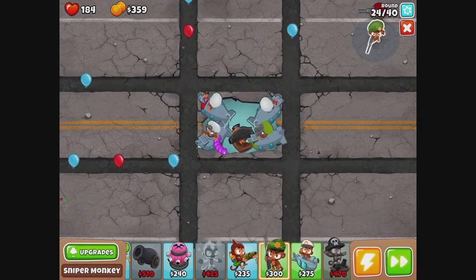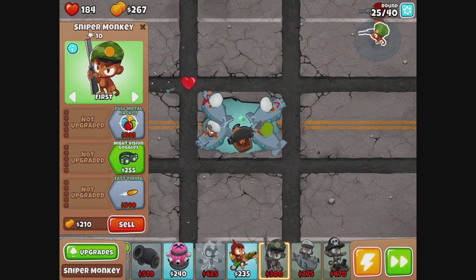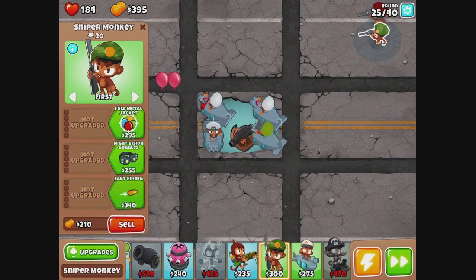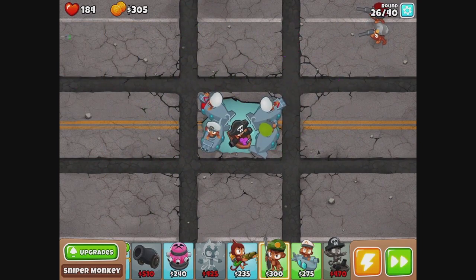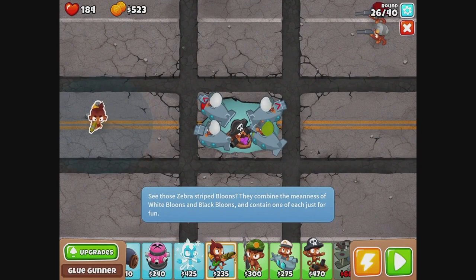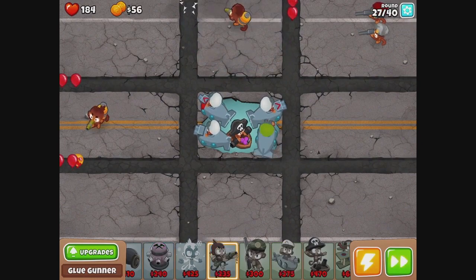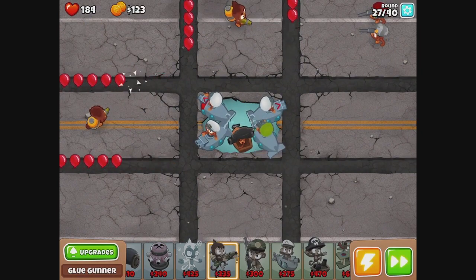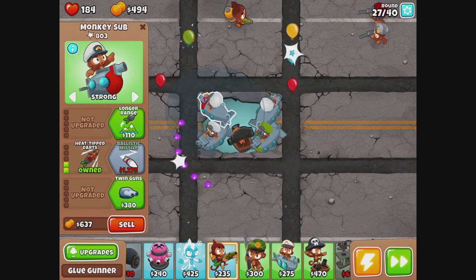I probably need another monkey sniper there — we need him to be fast firing. I'm going to put a glue gunner here so you can fire it both ways. A glue gunner here. It's really hard to see that radius, but I think that'll work. That should help a little bit. That's the plan. We got heat tipped on this guy — we need heat tipped over here. Make you hit strong.